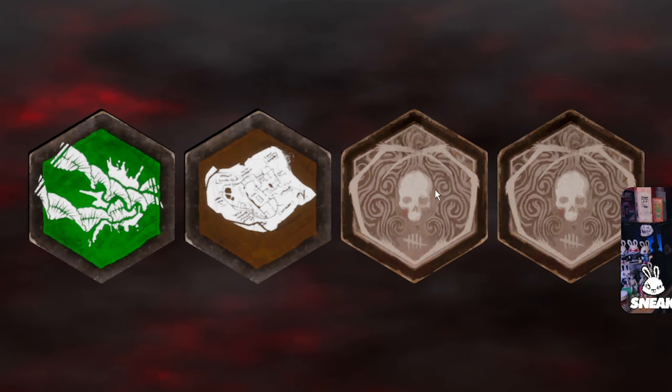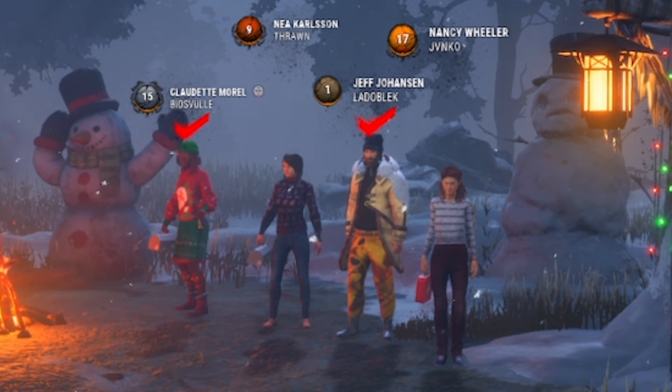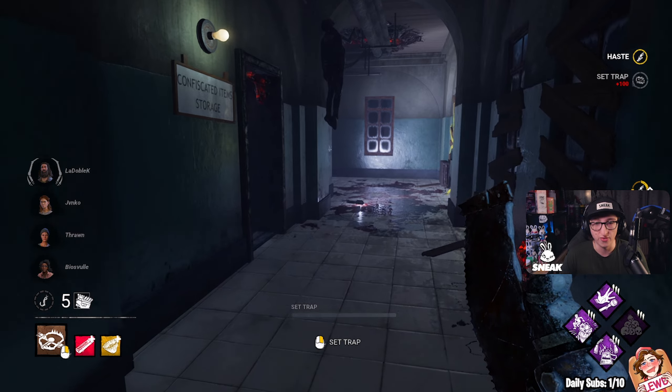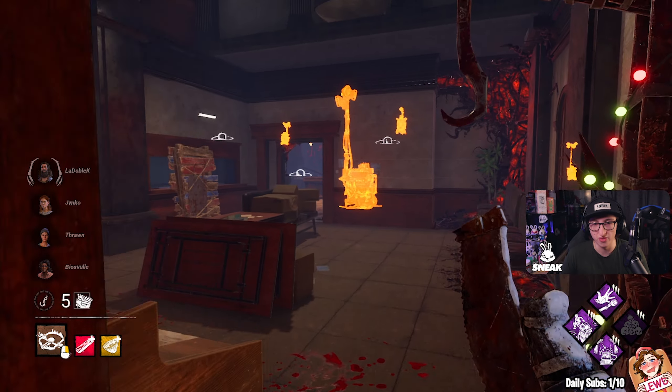What up everyone, my name is Storm. In today's video, we're going to be showcasing two different matches using this build, where the Krampus Trapper steals the survivors' presents and keeps them inside his realm. The build is No Way Out, Hex No One Escapes Death, Order, and Franklin's Demise.